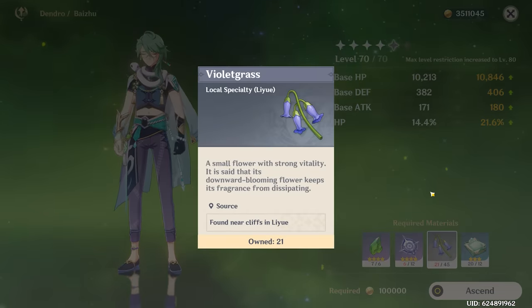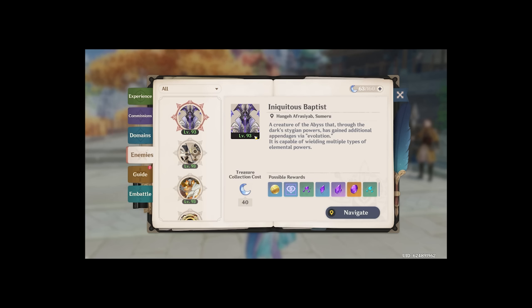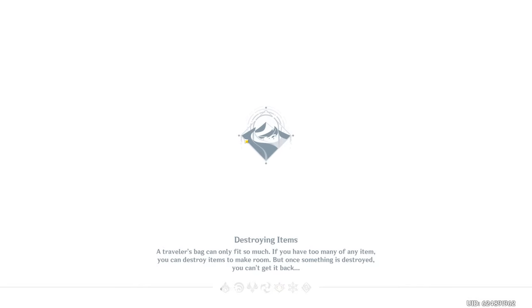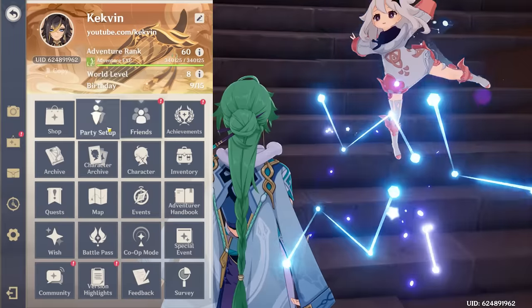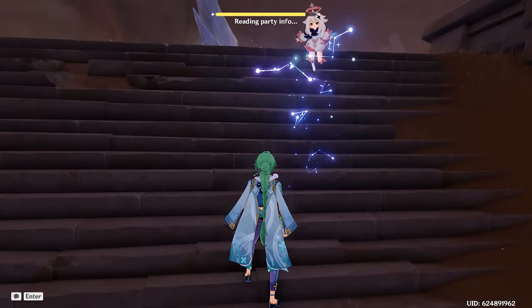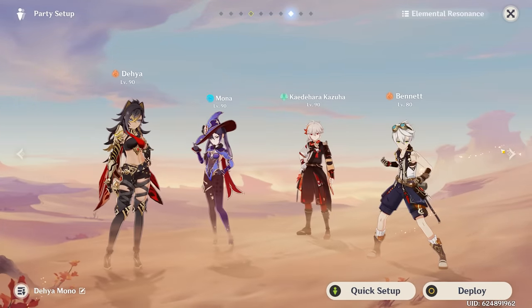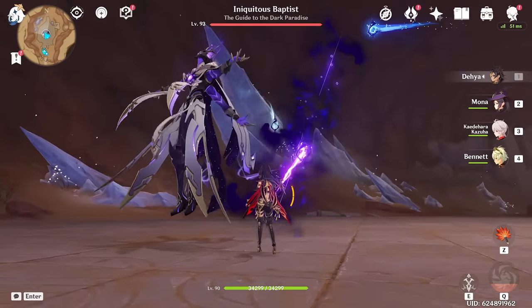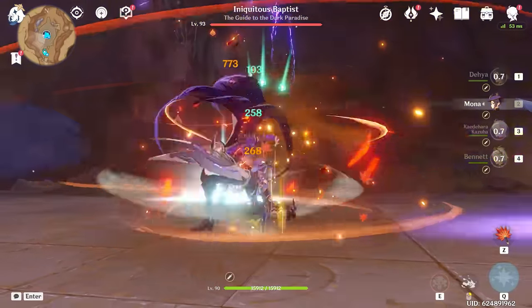We're gonna need a little bit more violet grass and a couple more ever gloom rings. To get these I believe we need to go and fight Inquisitus Baptist. I already got a teleport waypoint over there because I've been grinding this boss all week long for this video. So I'm gonna go and kill this boss one or two more times and then hopefully we'll have the materials we need to ascend Baiju. What element are you today? You are Hydro, Cryo, and Electro. Should be pretty simple.